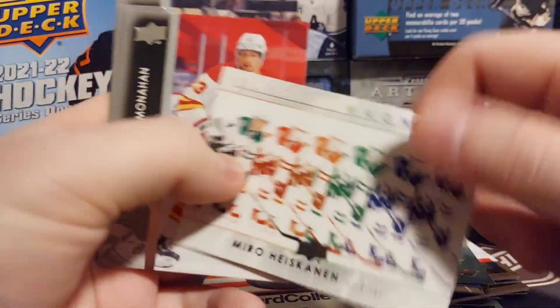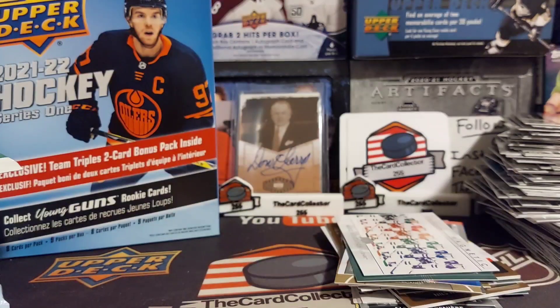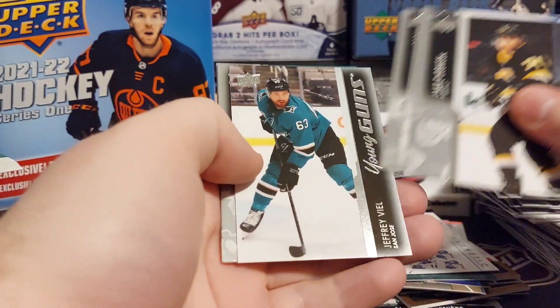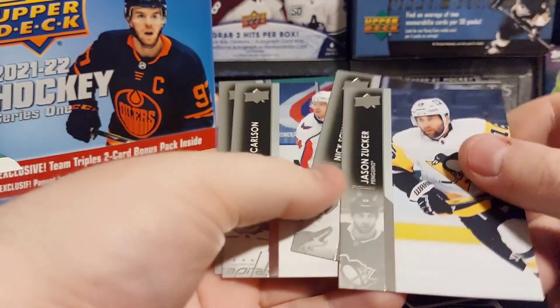There's Heiskanen, electromagnetic Dylan Strome. Brusk — Jeffrey Veal, of course every break I pull one of his.